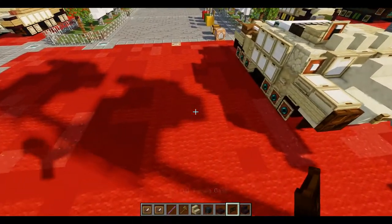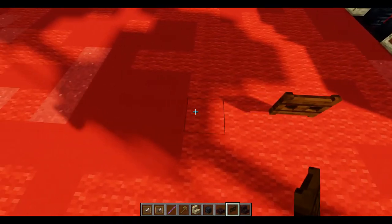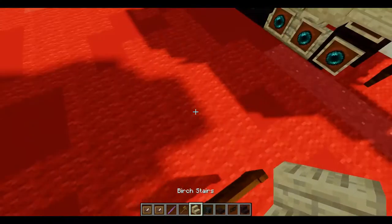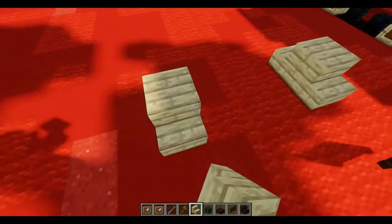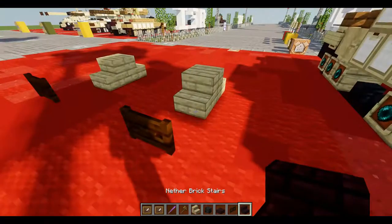In pretty normal fashion, we're going to be starting with one dark oak fence gate, leave a little space of three, then place down one more. Then we're going to skip a block, then place down two birch stairs back to back. And in that skipped block in between, we're going to place down an upside-down nether brick stair.